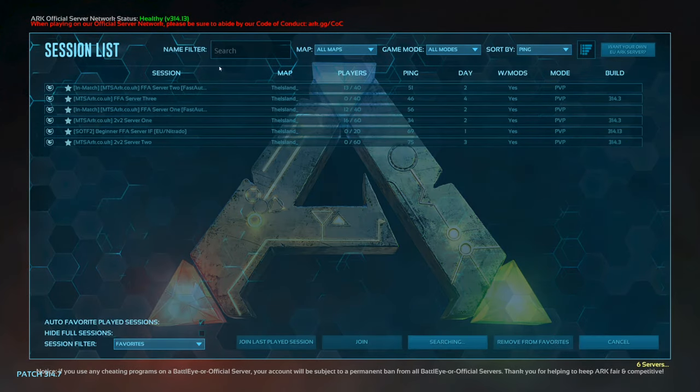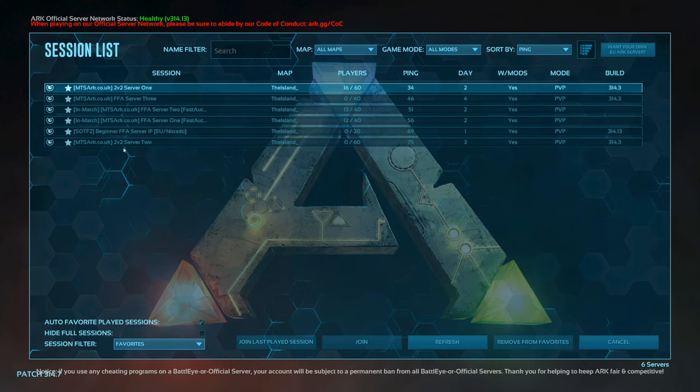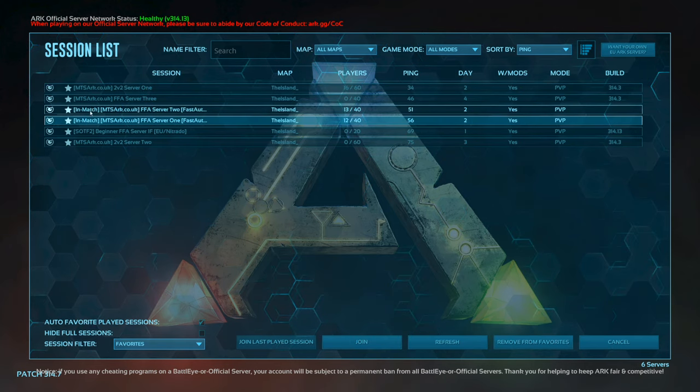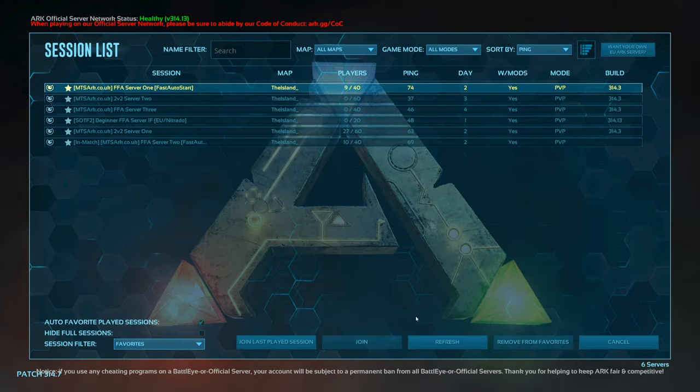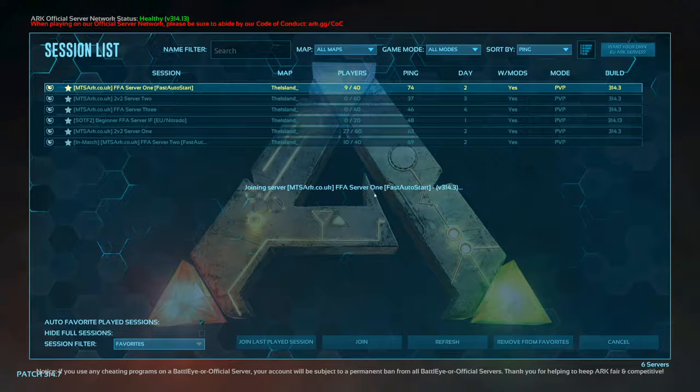Next, go to your join arc and find a server that's filling up that is not in match. If it's in match, you cannot join and play — you can only join and see a black screen. So find a server that's filling and not in match, and click join. Once you've chosen a server, we're going to join FFA server 1, fast auto start.